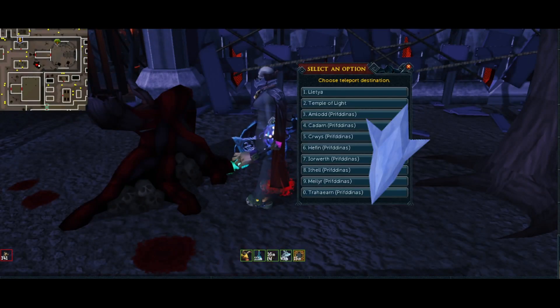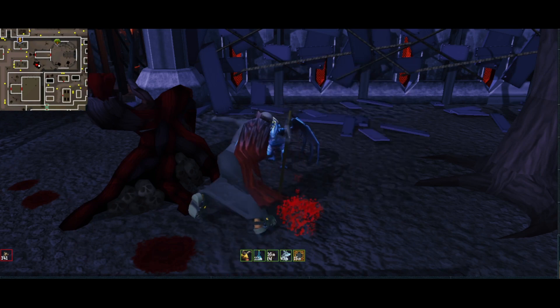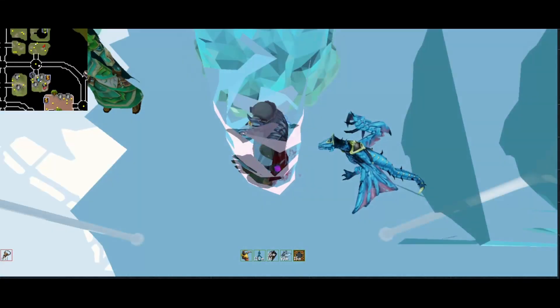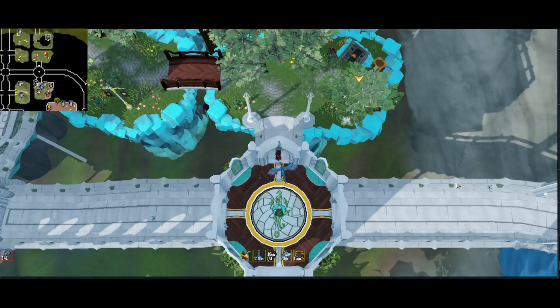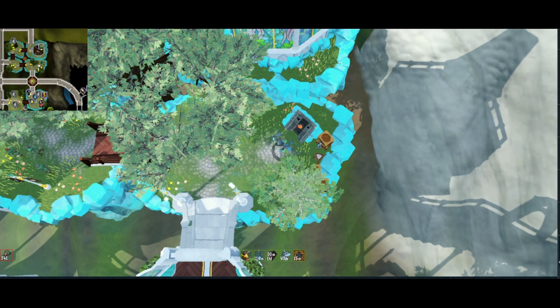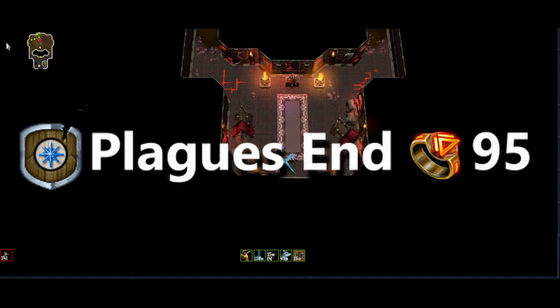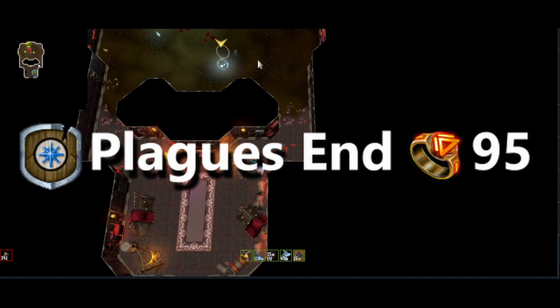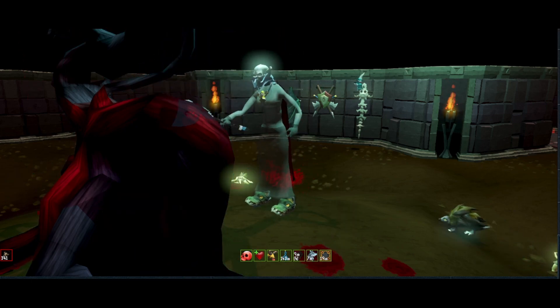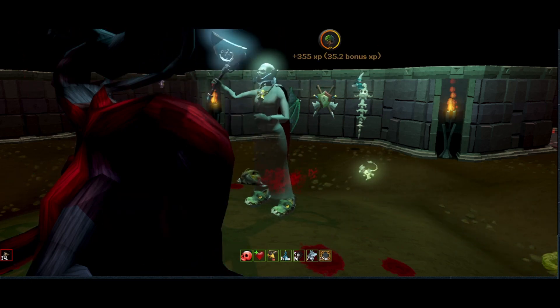The next teleport I'll use is the Attuned Elven Teleport to Menaphos — the Menaphos district. Once there, run north, enter the resource dungeon, and then north again to the trees just on the far side of the wall. For this you will require Plague's End and 95 Dungeoneering. And again — drink a potion, get some wood, make some bolts, and get ready to teleport.